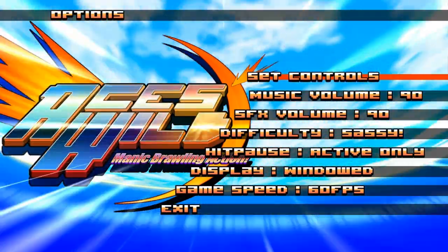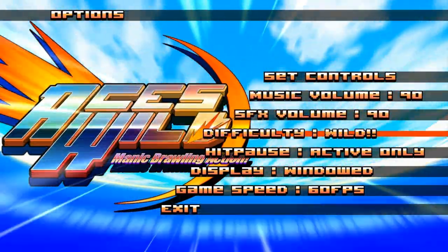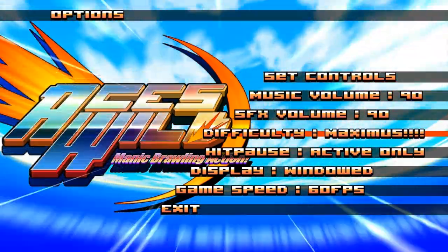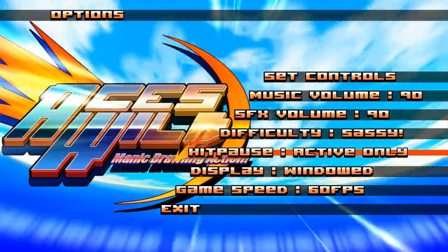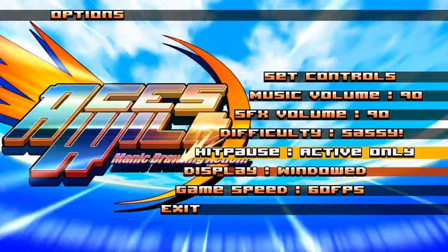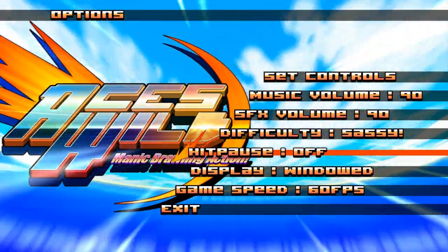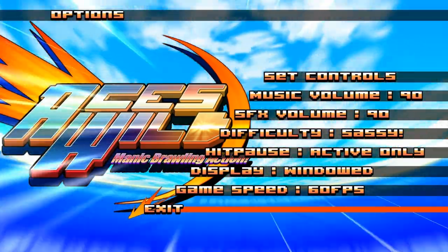I'm going to stick to the Sassy difficulty right now. The scale starts at Calm, Sassy is number two, Wild is number three, Maniac is number four, and Maximus is number five — so we're going with two out of five. There's also a Hit Pause active-only setting. I'm not 100% sure what that means — I guess when you hit stuff the screen pauses. I like that a lot, let's leave that on. Makes the action look more dramatic.